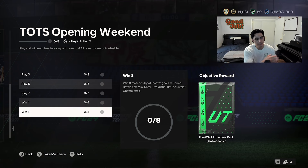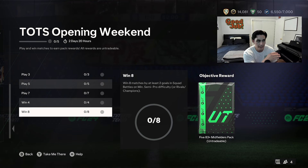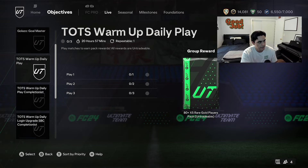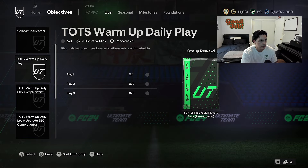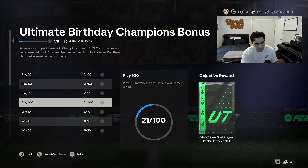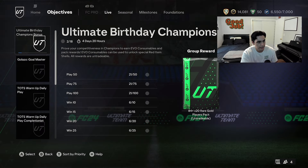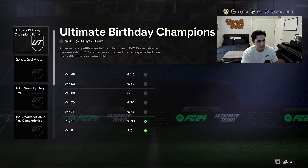Then we have the Team of the Season opening objectives — this has been out for a bit so you've probably already started. You'll likely knock it out during Champs qualifiers and finals. Save all these packs for whatever Team of the Season you want. Make sure you do your daily play for the completionist XP, and there's the Champs bonus where you get some really good packs — 83x5, 81x11, 84x3, and 85x2. Playing Champs on this account, you get an 84x20 at the end, though winning 75 games in four weeks is tough for many people, so don't stress about that.